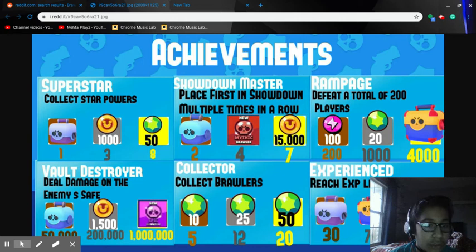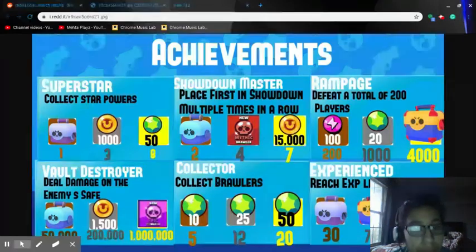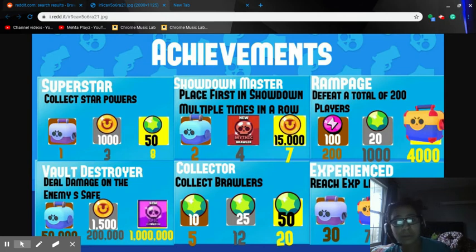Wall Destroyer — deal damage on the enemy safe. 50,000 damage gets a Brawl box, 200,000 damage gets 1,500 coins, and 1 million damage gets a new epic brawler. But you'll have to play Heist for that, so it's a win-win.